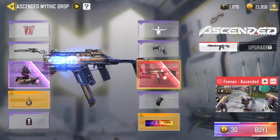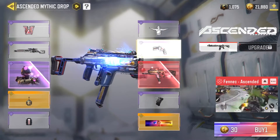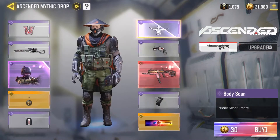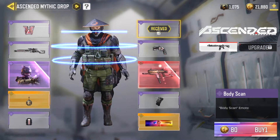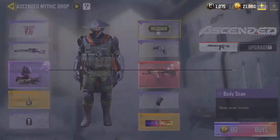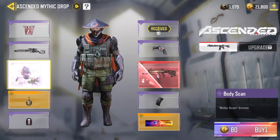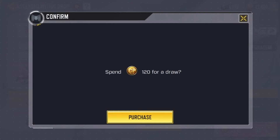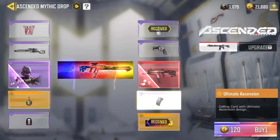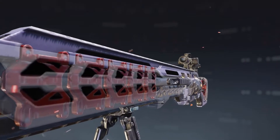30 for a pull and we get the emote — it's a really cyber, cyberpunky kind of thing. 84 for a draw and we get the legendary calling card. This is pretty much the worst calling card you can get. Let's see — we get the Outlaw.